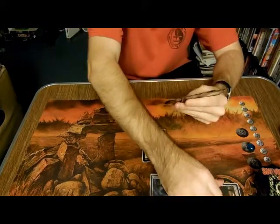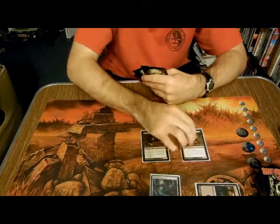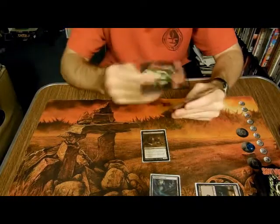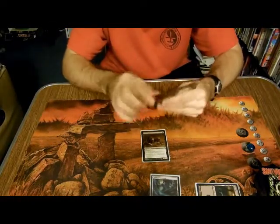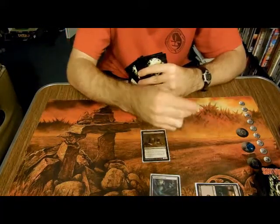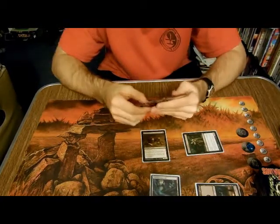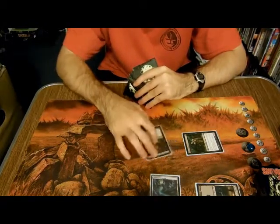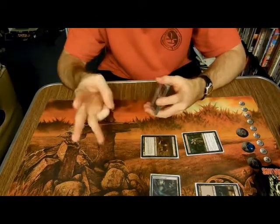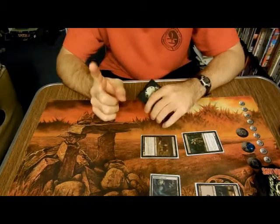Drown Catacombs. Black or Swamp. Gravecrawler. I'm attacking for three — it's a two-one with Exalted, so three. Put your life to seven. Go.